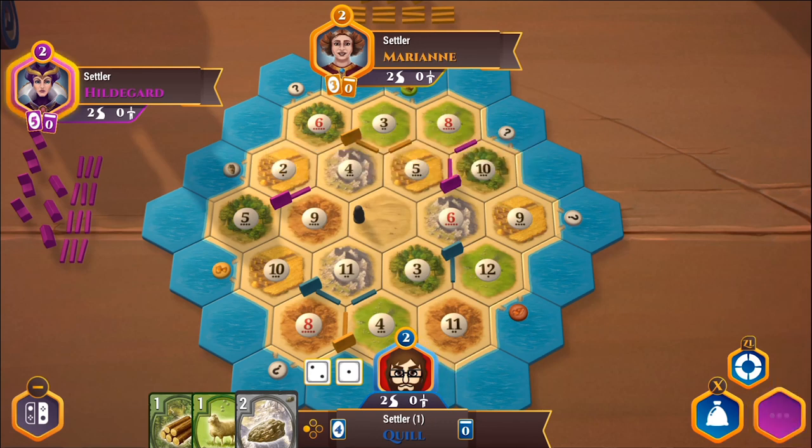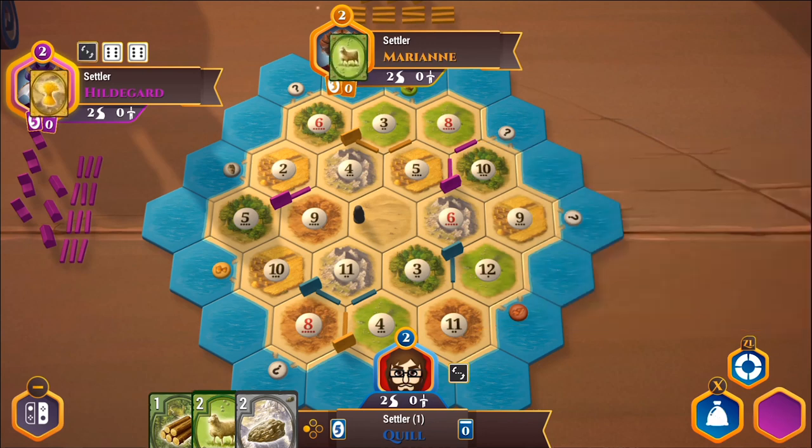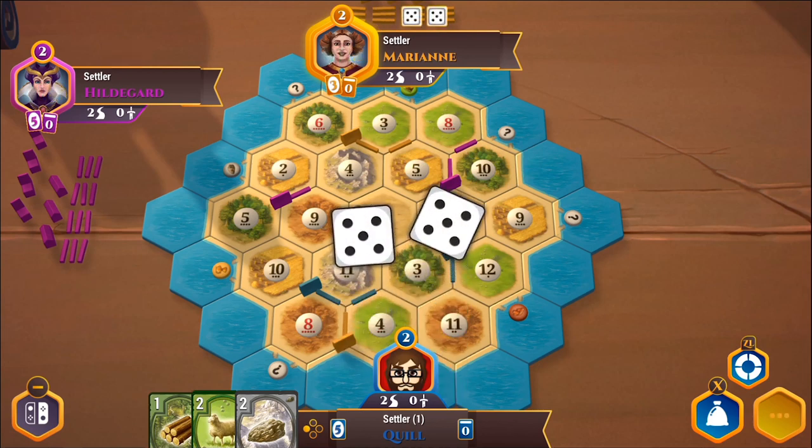There's a twelve, which will actually give me some sheep. Hildegard still wants stone for sheep — I'm not interested at all. Then she wants wheat for sheep. I could use wheat at this point, but not at one-to-one. Marianne took that trade. More production, and it's my turn.